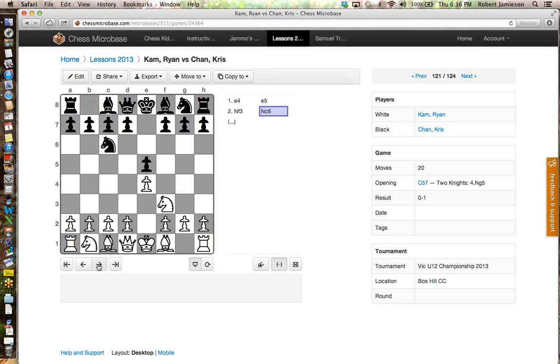E4, E5. Knight F3, Knight C6. What would you do here? You play this opening? No. You don't play E4 opening. What do you play? D4. You're a D4 man. Most juniors play E4. What would you play here? Knight C3. That might happen in our second game. In this game, Ryan's playing the Giocco Piano — Bishop C4. What should black do? Should he move his Bishop or a Knight? A Knight. So he'll put his Knight out to F6.